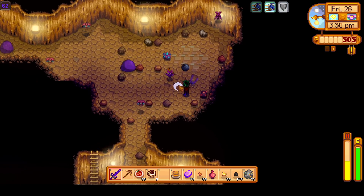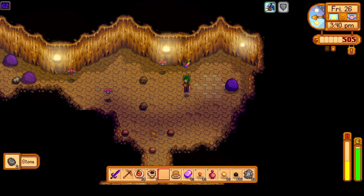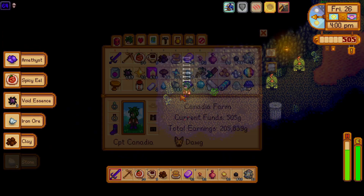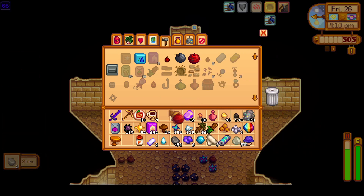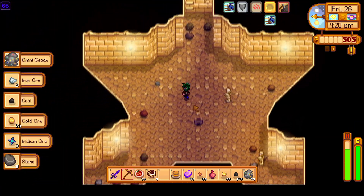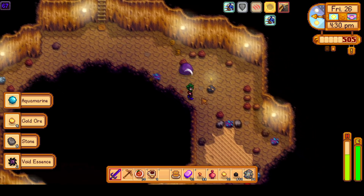We're going to speed up a little bit here, mine the iridium, fight the bats. We have been getting a decent amount of iridium just from the bats, which is nice — the burglar's ring definitely helps us there. And it's already 3:40, and we just remembered to eat the magic rock candy. The magic rock candy buffs your speed, defense, attack, luck, and mining. The mining buff I think just means it uses less energy when mining rocks. The attack and defense are always nice, and the plus-five luck you get from it is insane. Hopefully we'll start to see a lot more iridium nodes, a lot more staircases, just a lot more good stuff.